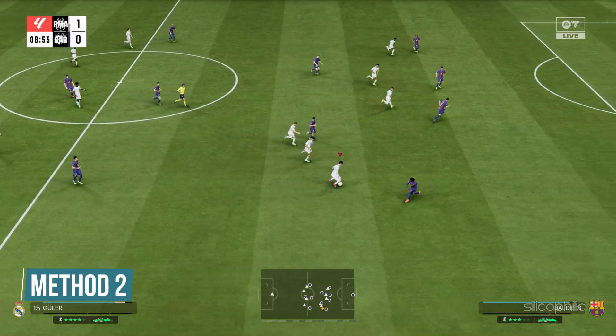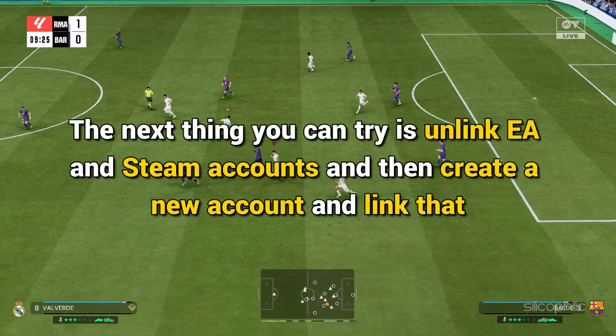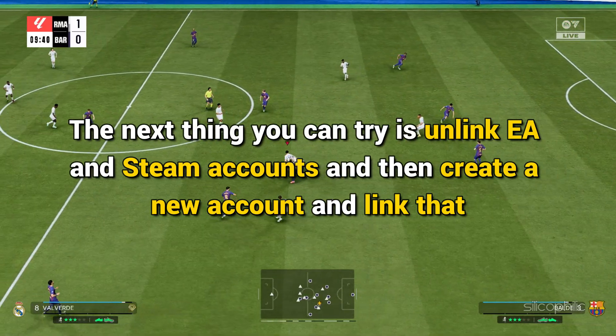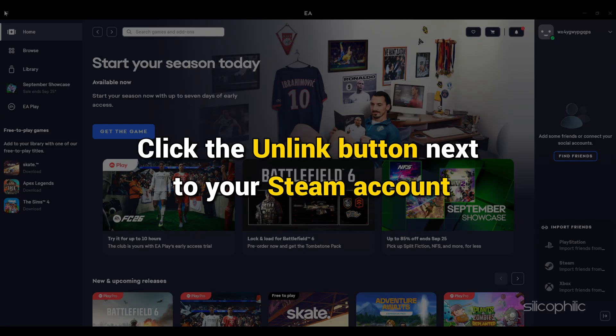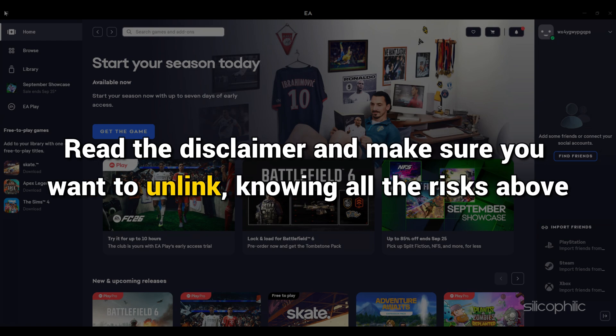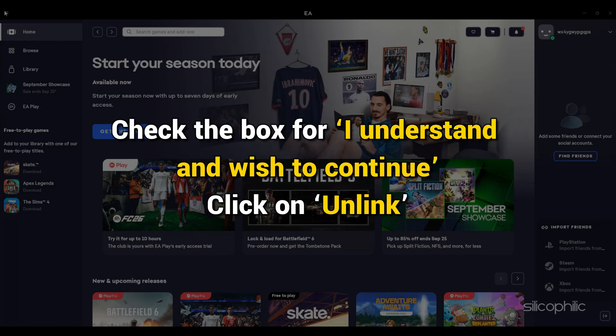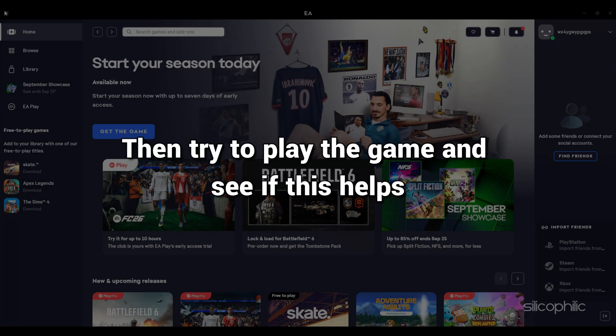Method 2: Unlink Steam and EA Accounts and Relink. Try unlinking your EA and Steam accounts, then create a new account and link that. Go to the Connected Accounts tab of your EA account settings and click the Unlink button next to your Steam account. You will get a code to verify your identity — enter the code and select Submit. Read the disclaimer, check the box for I understand and wish to continue, then click Unlink. Create a new EA account, relink it with your Steam account, and try to play the game.